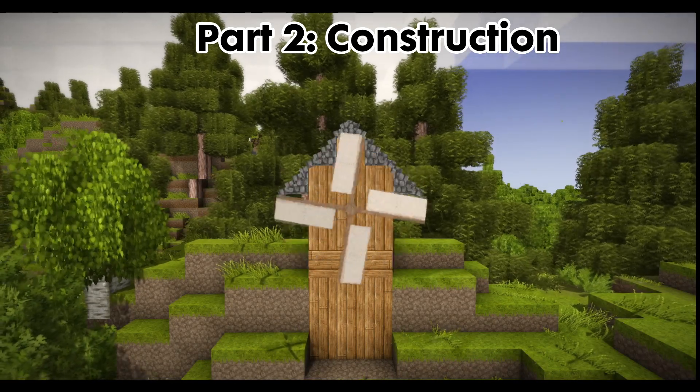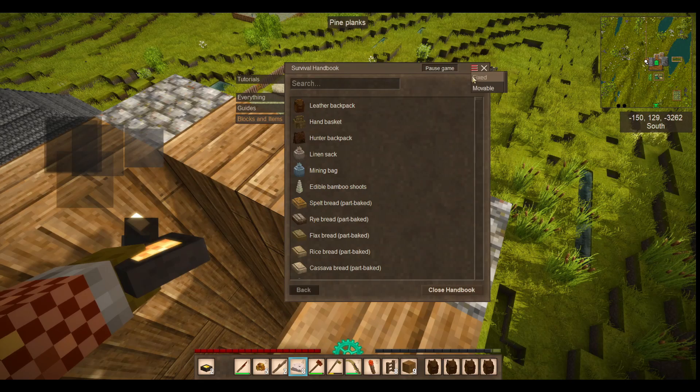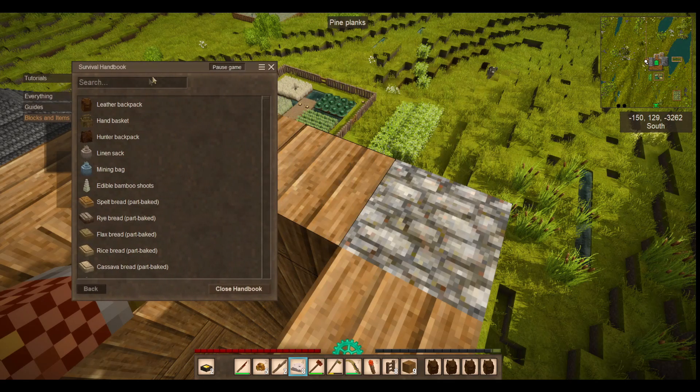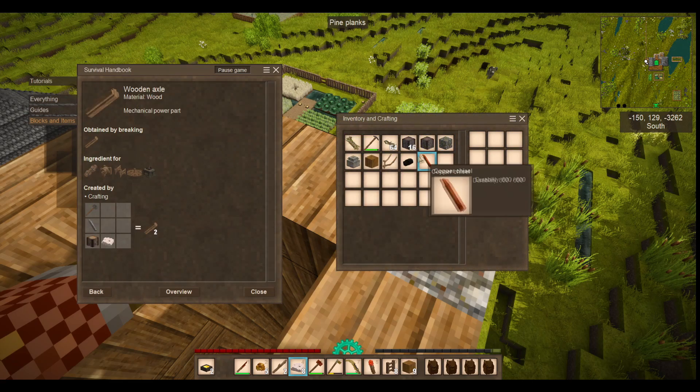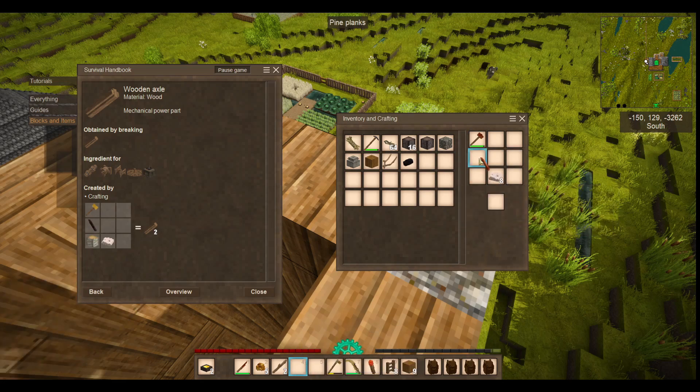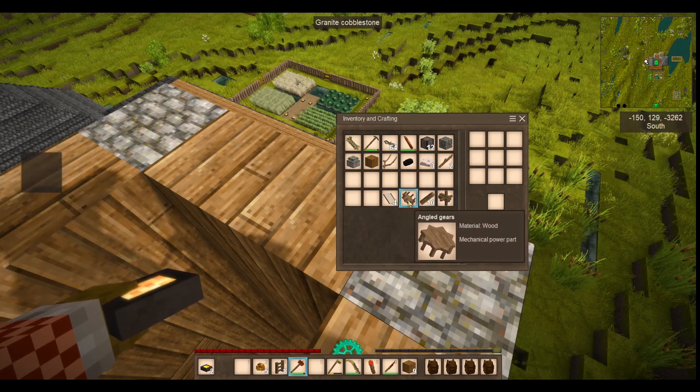Part 2: Construction. Did you know that you can move windows around? The recipes for mechanical parts can be a little complex and hard to remember. I prefer to move the guidebook and inventory around so that they're both visible at the same time. The absolute bare minimum needed to make a functional windmill is a windmill rotor, an axle, and a set of angled gears.